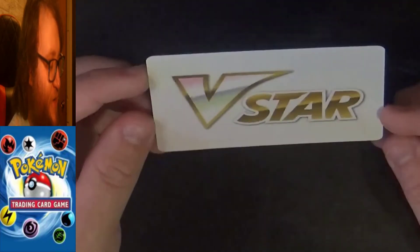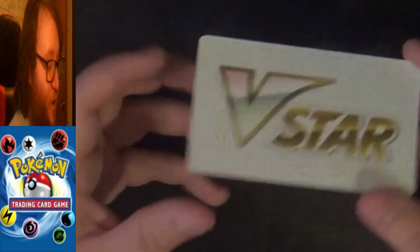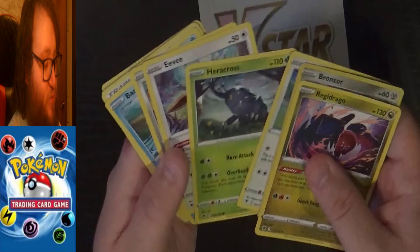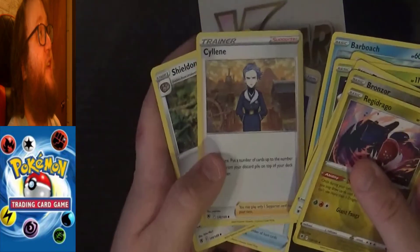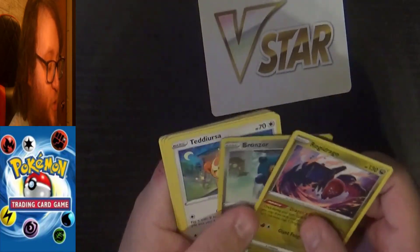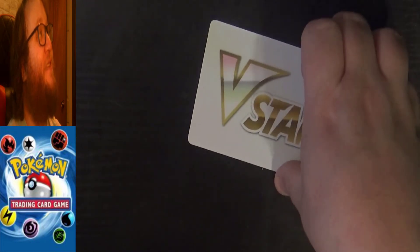Oh, it's just a V-Star stamp. I don't know what this is or what it's for, but it literally says V-Star on it. Maybe this comes in all packs, but I'm not sure. As you can tell, this is supposed to be based on the Legends Arceus expansion, because it's got the Hisuian form Pokémon in it. I don't have any of these — I'm going to have to find out what the heck this is in the pack and if it's important. Very, very cool, because I definitely don't have a card that's just like this.